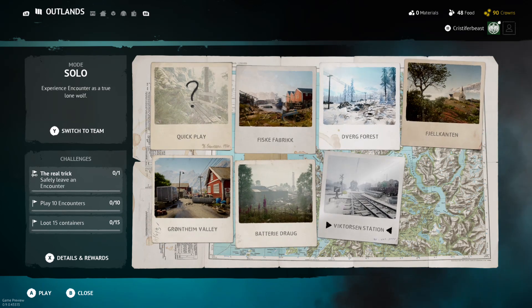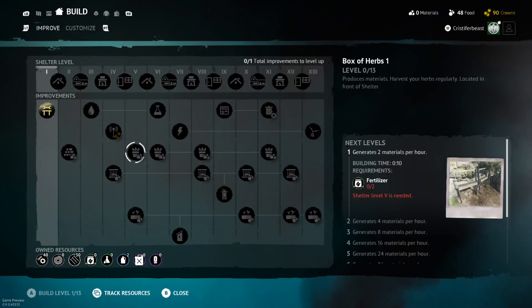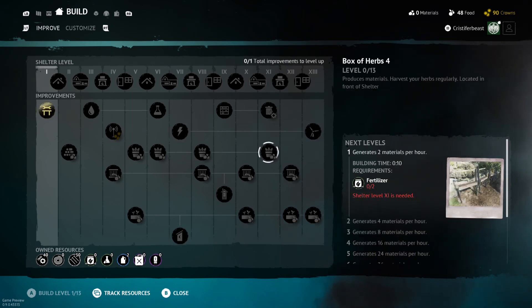You can now choose your map. There's a little blank spot for the next map because that's going to be Bridge. There's a ton of build options. Look at shelter level 4.